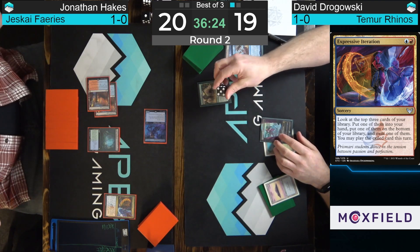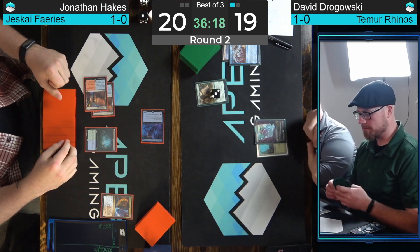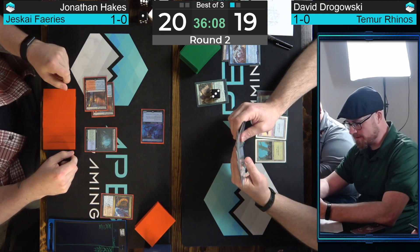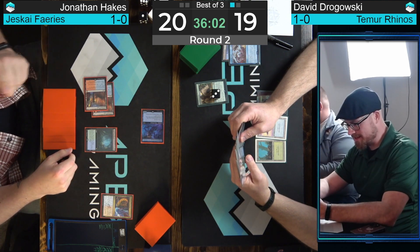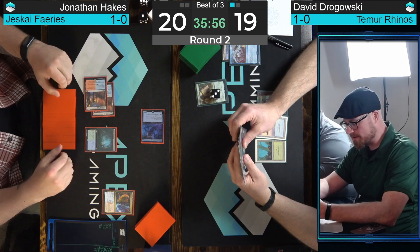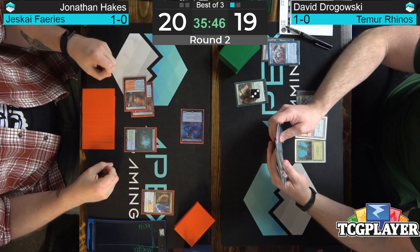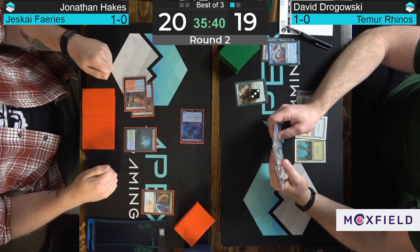Here's turn three — I haven't seen a Cascade spell in the hand yet, I think it's just a lot of red interaction. I think that's why he was tanking so hard on the mulligan, and one of his draws in the first three has been a Crashing Footfalls — and if I'm not mistaken, a second one has also been drawn. That is not the way you want to start as Rhinos. Ross is a big fan of The Simpsons, but I'm a big fan of Futurama, and they actually share many writers.